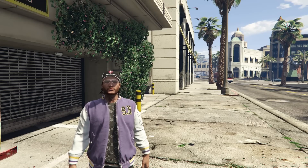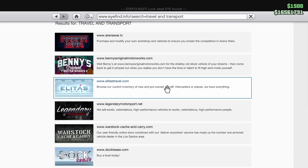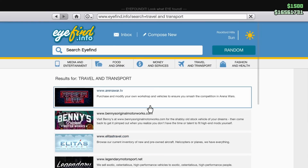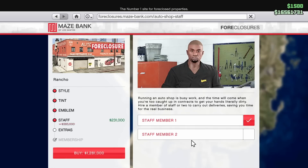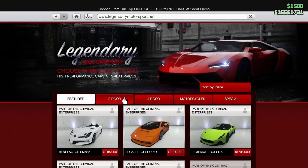Now that we know how to make some money, it's time to talk about the discounts this week. Unfortunately, the only discounts are within Legendary Motorsport and Southern San Andreas Super Autos, as well as within the foreclosures website where you can get the auto shop for roughly 40% off. Renovations are also discounted this week within the auto shop.